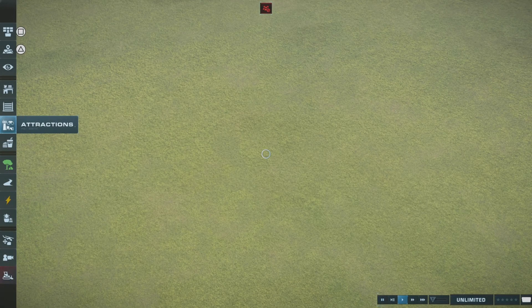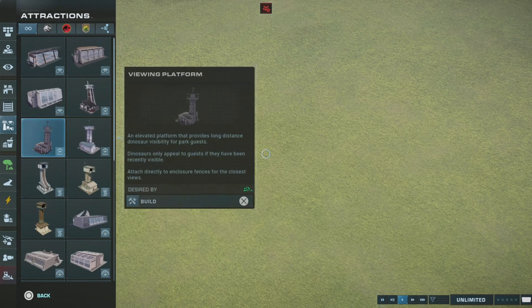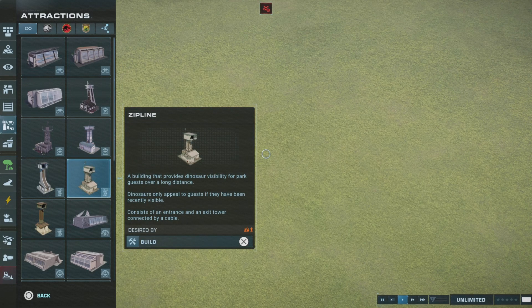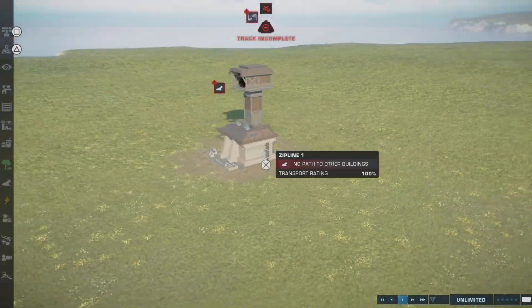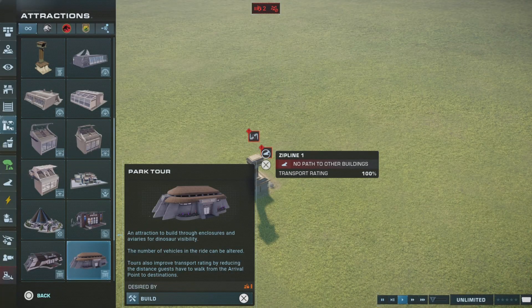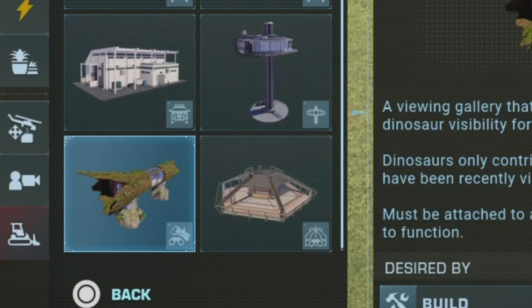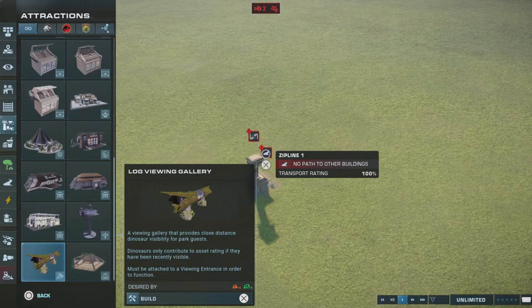If we go to the viewing galleries — oh, I'm excited. Viewing galleries, let's go here. There's a new zipline! Oh snap, we got tool. This is a new zipline. Oh, instant build. If we go down, I think we're gonna hit some spectacular stuff. Here we go. Unbelievable, this is unbelievable, bro. I can't believe this.